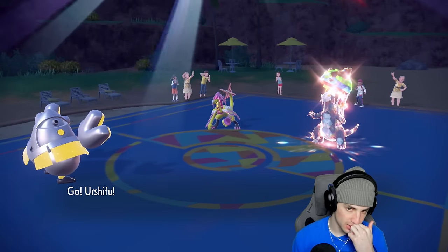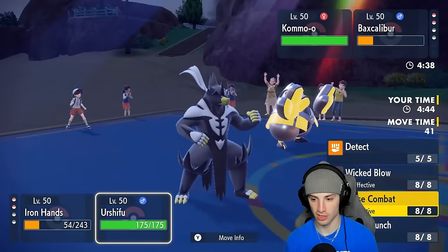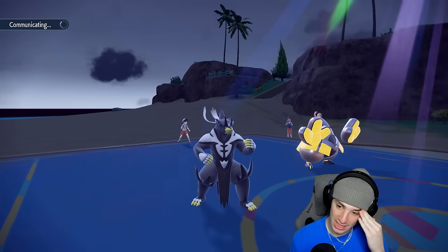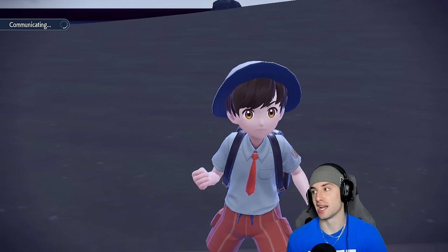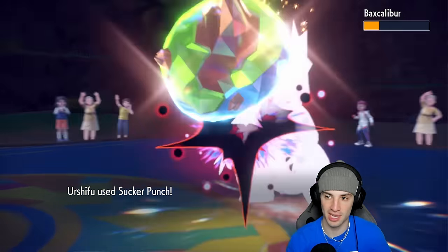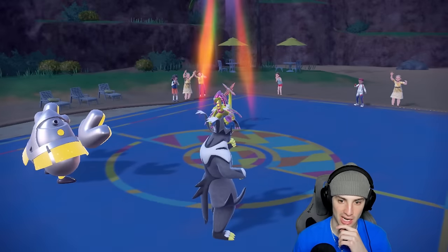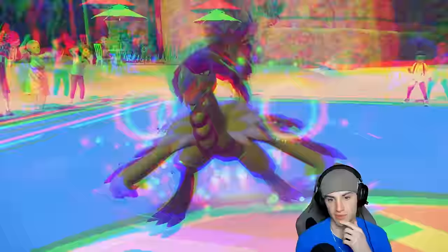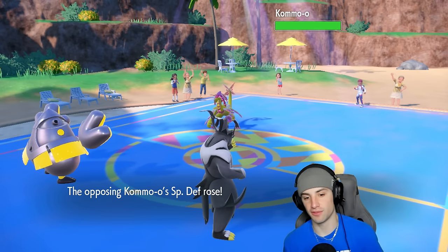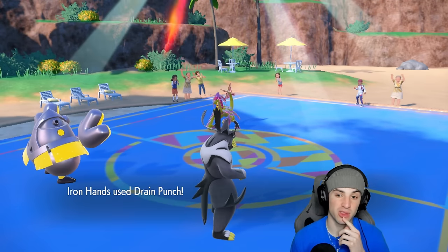Iron Hands, please get a crit — I'll take the HP though. Sucker Punch should be able to KO Baxcalibur. They go Kommo-o so no Tera anymore — Kommo-o is here to play. Going for Drain Punch into Kommo-o and Sucker Punch into that slot. As long as they don't Protect Baxcalibur I think we win this pretty easily. Sucker Punch flies — KO all day, bye bye! That should pretty much wrap it up. He goes for Clanging Scales — fine, I have Focus Sash. We've pretty much won this one. He gets boosts in every stat category from Clanging Scales, loses some HP — Throat Spray, so he's plus two in special attack.